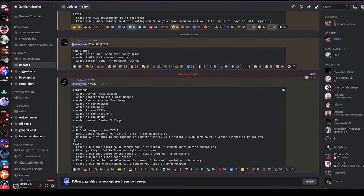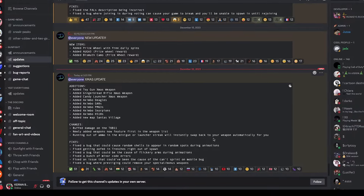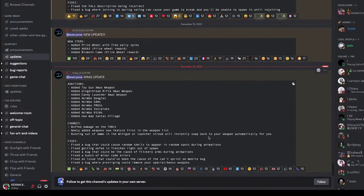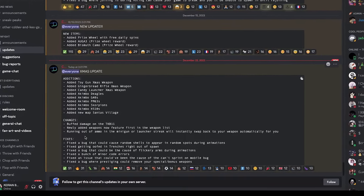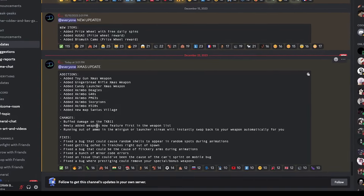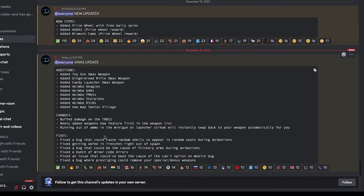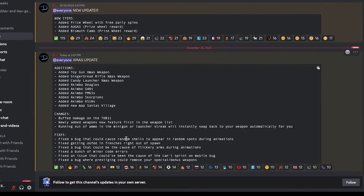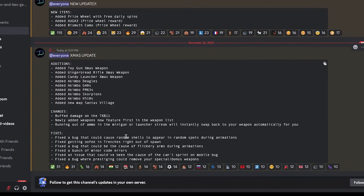Newly added weapons now feature first in the weapon list. Running out of ammo in the minigun or launcher streak will instantly swap you back to your weapon automatically. I didn't think that was an issue at first, but I guess that's for lazy people. Fixed a bug that could cause random shells to appear in random spots during animations — that was on the Laser Rifle. Fixed getting oofed in trenches right out of spawn — I've had that happen so many times.